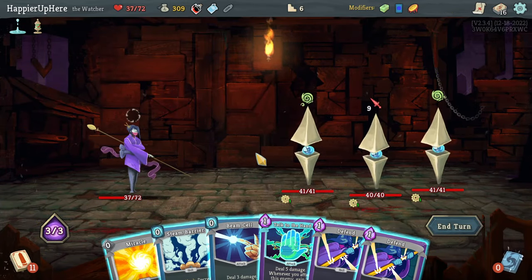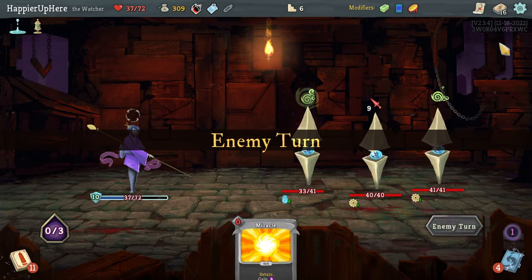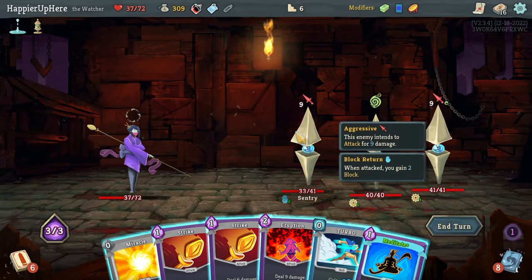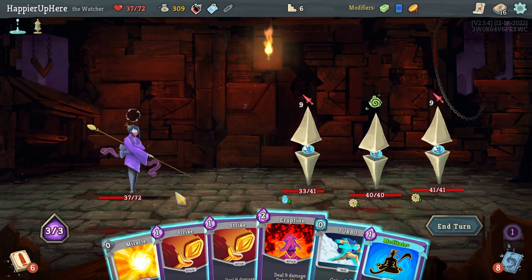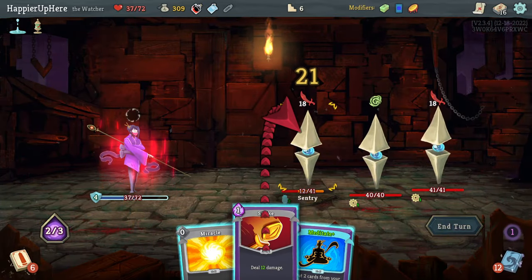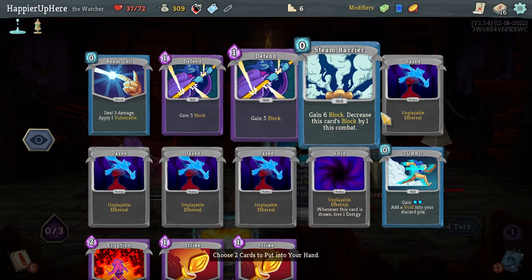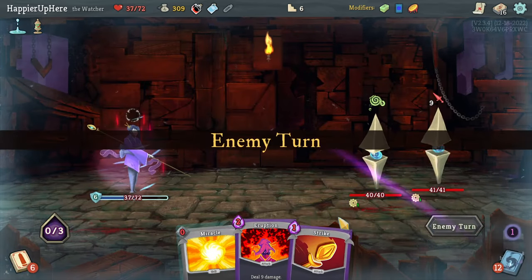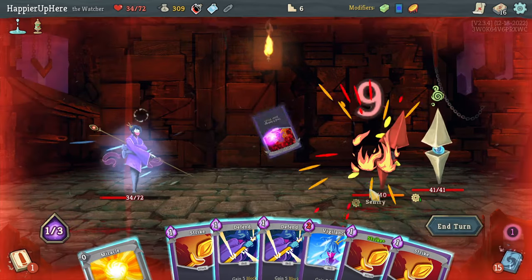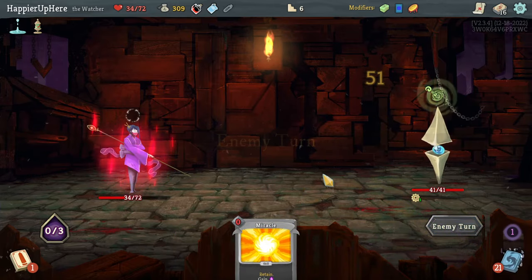Against the Sentries — I can at least fully defend. Beam Cell, Talk to the Hand, double Defend. Do I have a chance? If I get Wallop I might. I didn't, but I also have Meditate — I can do Turbo, play everything, Eruption, Strike one, Strike two. That's still not enough. Let me bring back an Eruption and a Strike. If Talk to the Hand was upgraded that would have been exactly enough block, but unfortunately it wasn't.